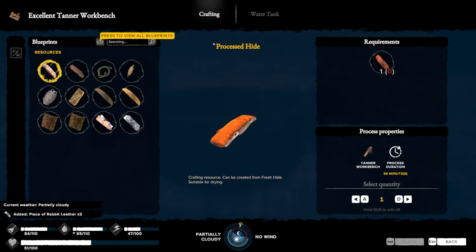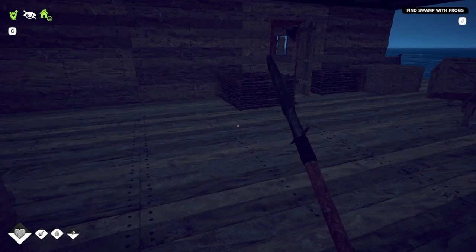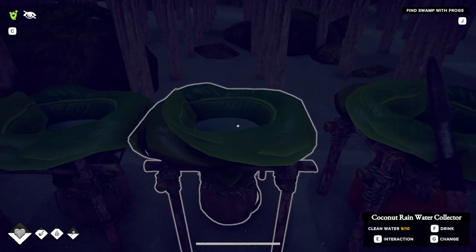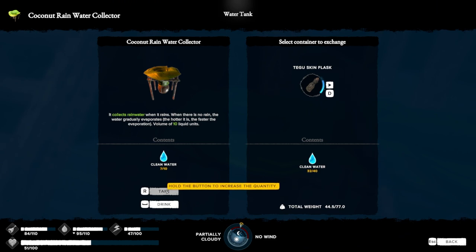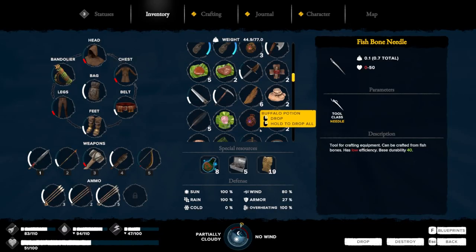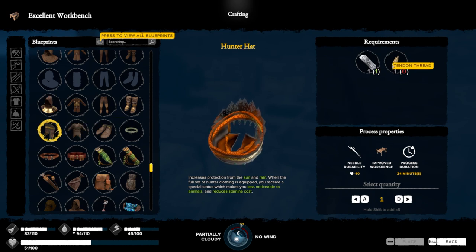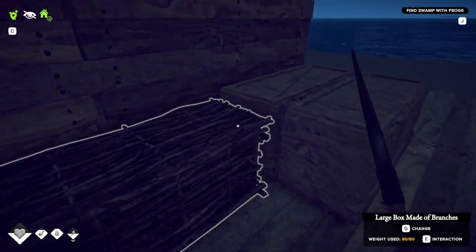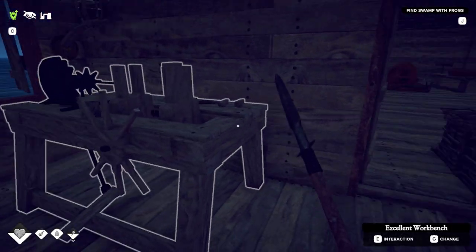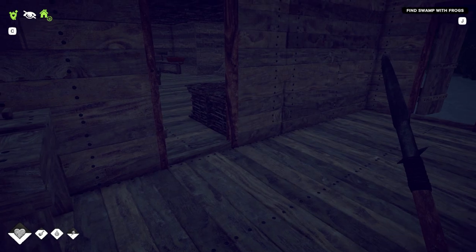Oh yeah, I can use this opportunity since it was raining to fill up my water tank. There we go. I got the jacket, the sandals. I need a tendon thread. I have a bunch of tendons, but I have to make them at a tanner workbench.